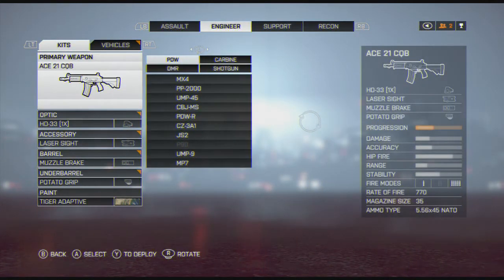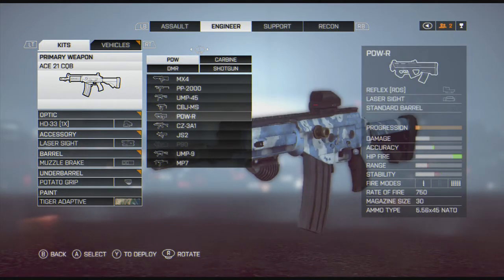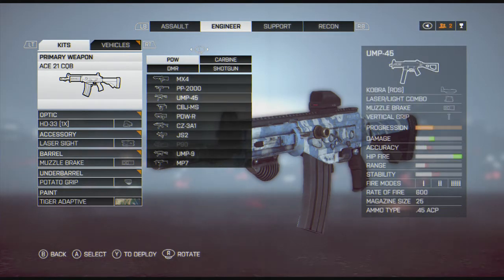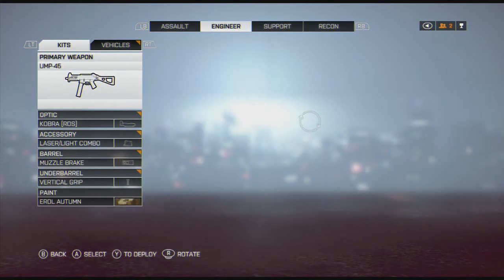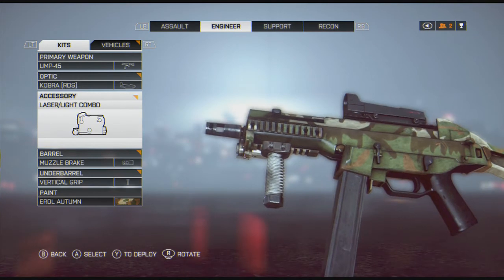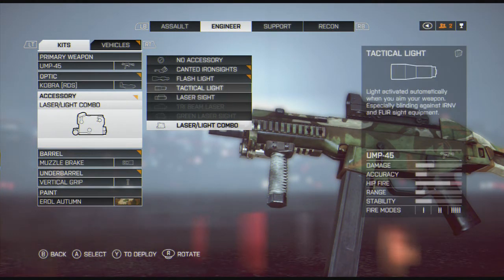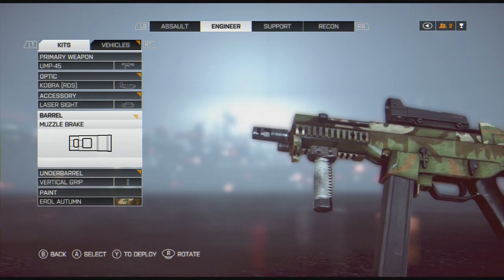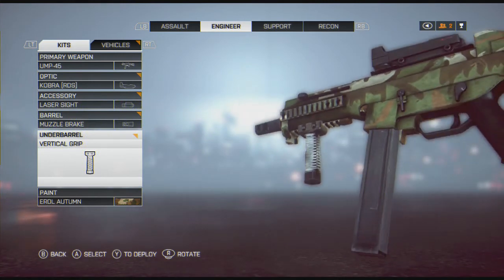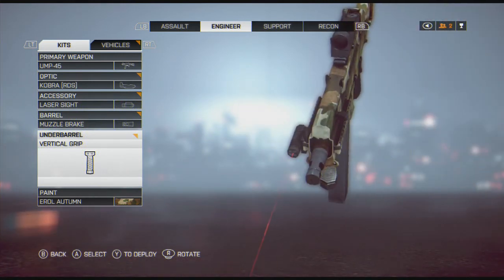For Engineer, we'll start with the PDWs. I was using the UMP-9 for a while — the recoil on it's pretty easy to control. But once you get the UMP-45, I don't really see any reason to use anything else. The hipfire on it is awesome. I use the Cobra sight, laser light combo — I'll never run anything else other than a laser on this. I use the muzzle brake, sometimes suppressor depending on what mood I'm in, and the vertical grip to help with shooting while moving or hipfire.